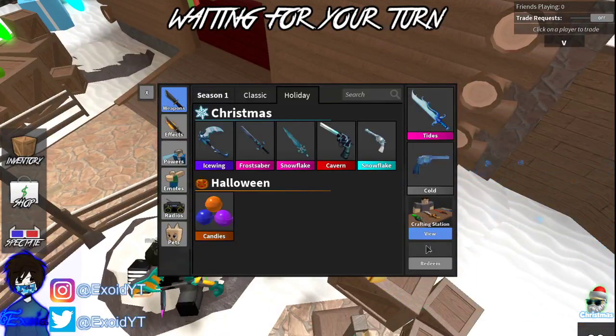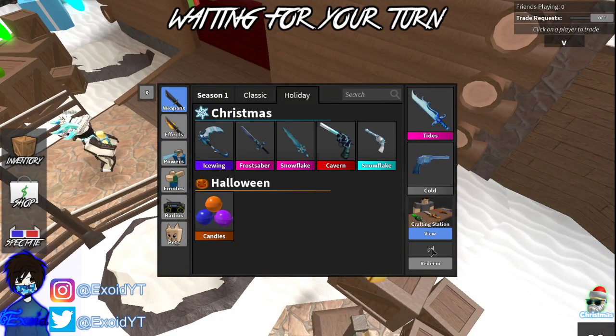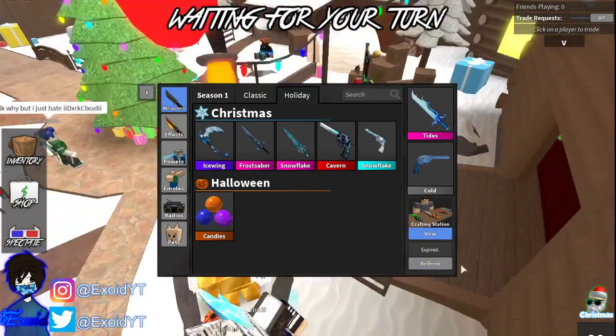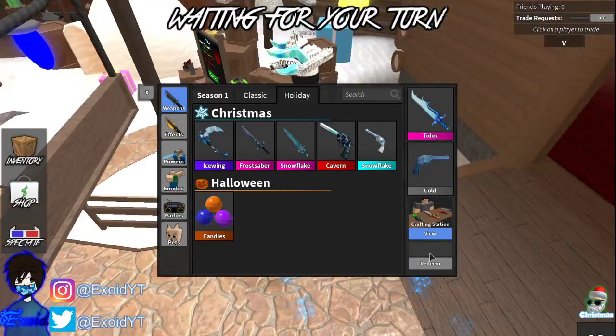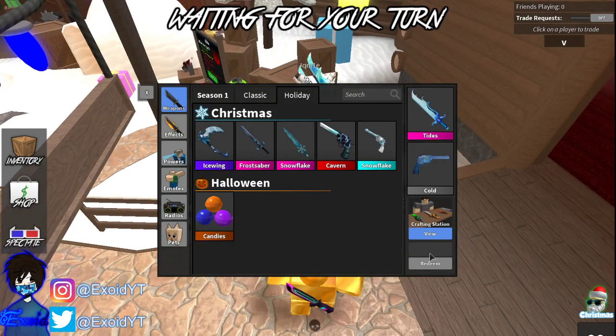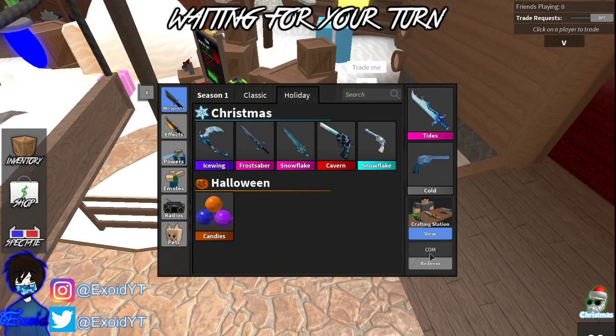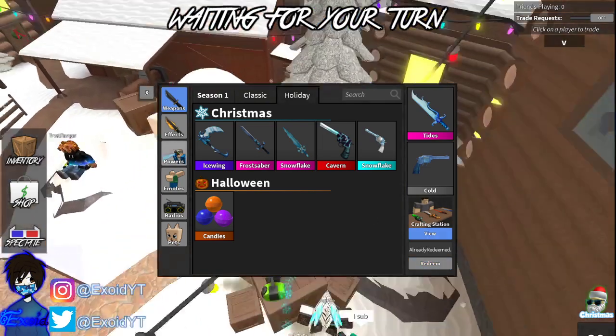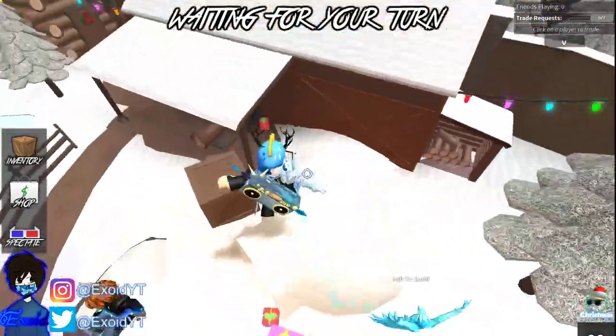Now let me show you the newest code right now. As you can see, 'dennis' is expired. The newest code is C-O-M-B-4-T-2, which is 'COMB4T2' — the redeem button turns blue when you enter a code. I hit redeem and it says 'already redeemed.'